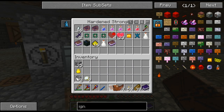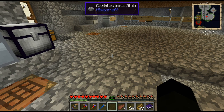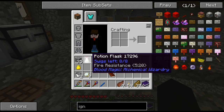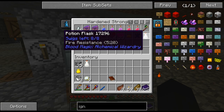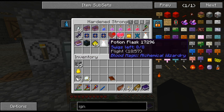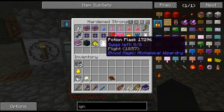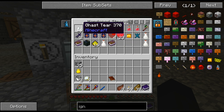So yeah, anyway — what do we get? A greater reward bag and two hearts. Let's have a look what we got: a potion flask. More fire resistance — it can join the other one. So at least I can go swimming in lava whenever I feel like it.